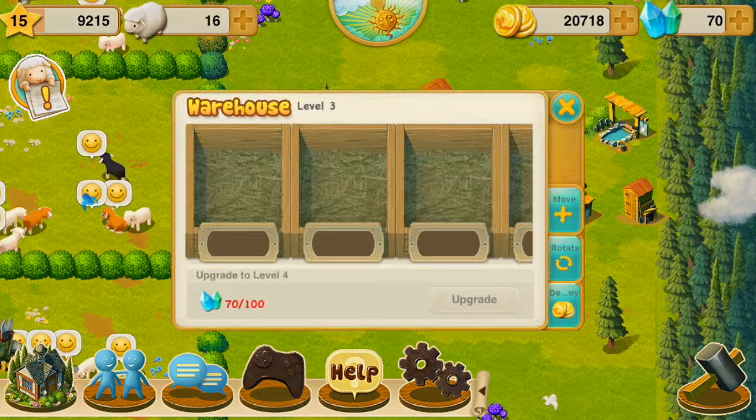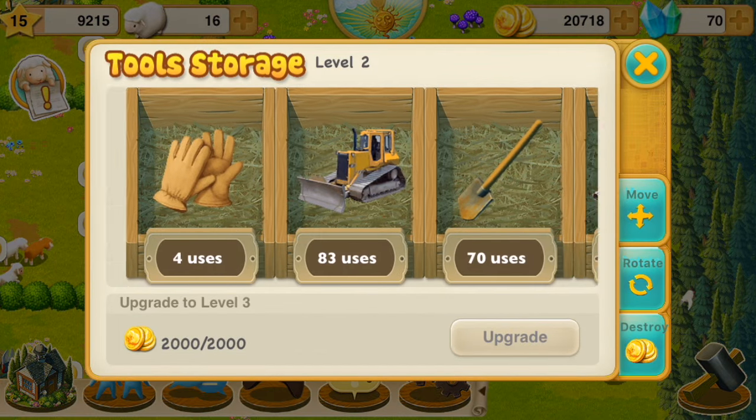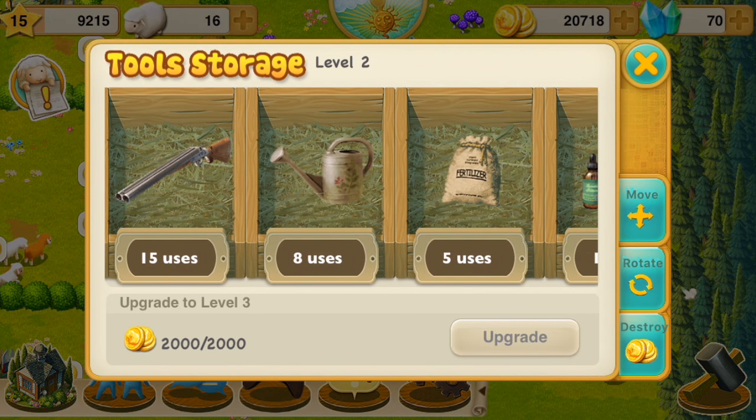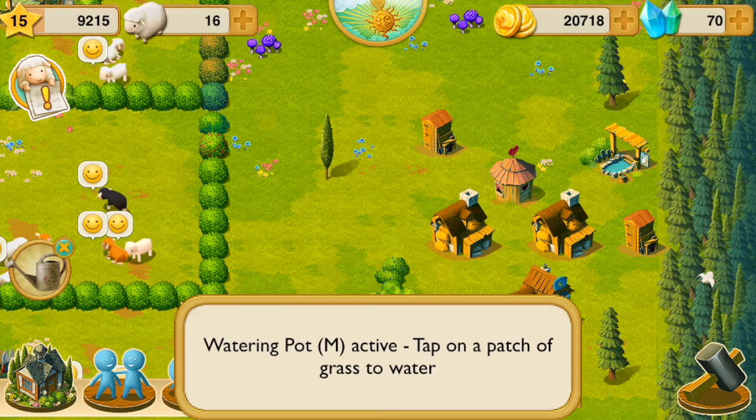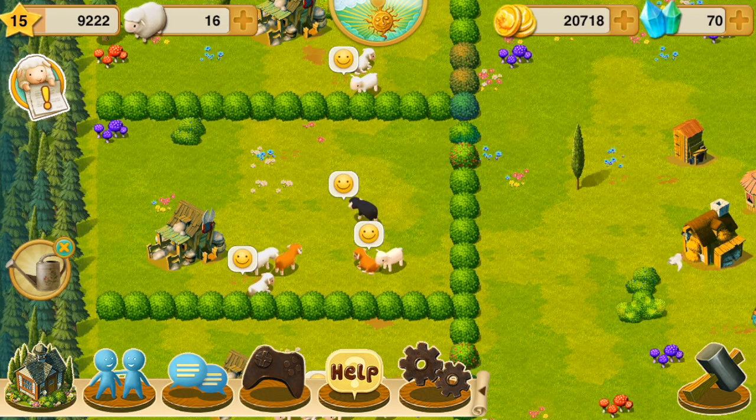So we just sold all the wool and now we're going to go water the grass. Watering the grass is really important because sheep eat grass, and if you let the grass turn into a mud puddle they can't eat it. Also if sheep play around in mud puddles enough their wool gets dirty and then it sells for less. So it's very important that you water your grass.